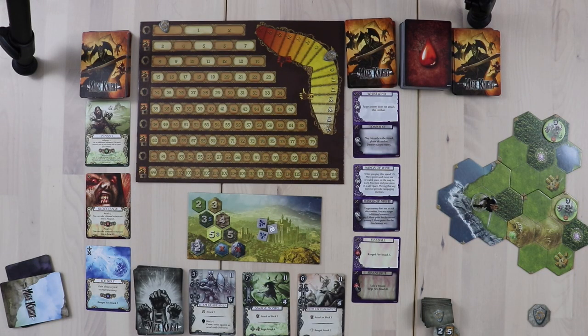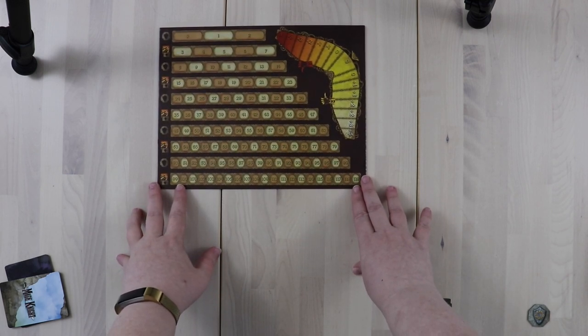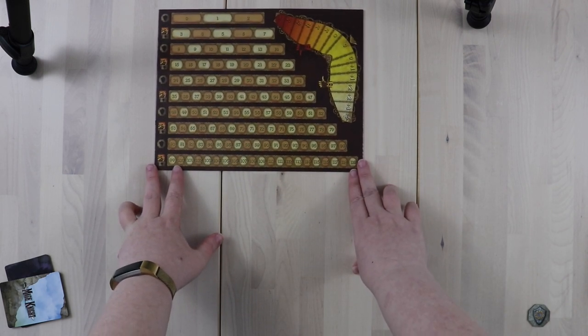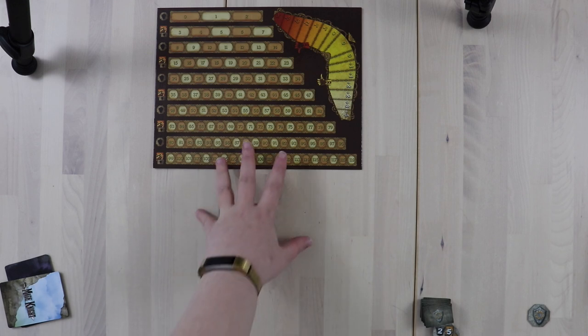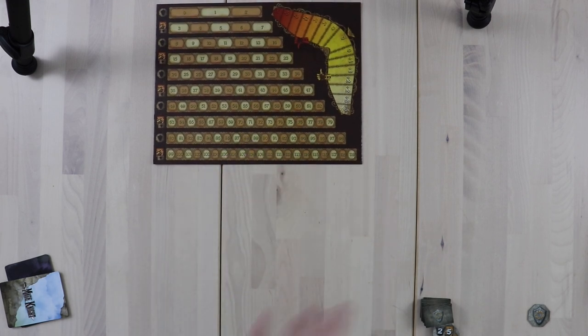We're going to start with a tour of setup. A full setup is going to look something like this, but I'm actually going to take it all down and put it all back out so you can see it step by step. The rulebook presents components in a different order, but I like to put things where it's visually easiest to build around it. So I actually recommend that you start with the fame track.